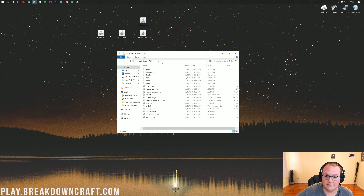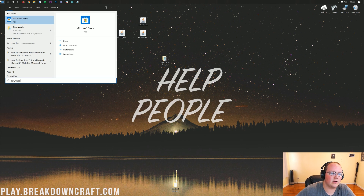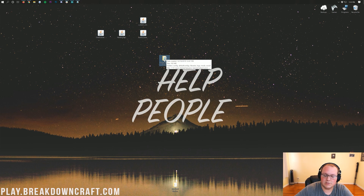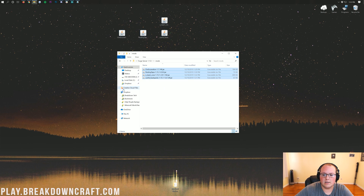We also have our Forge server 1.15.1 set up with the run.bat file and the forge server jar. If your Minecraft server doesn't have that, go watch our video on how to make a Forge server. If your mods are in your downloads folder, click the Windows icon, type in 'downloads', open that folder, and drag the mods to your desktop. Now to install them on the server, double-click your server folder, then double-click the mods folder inside, and drag and drop all the mods into it.